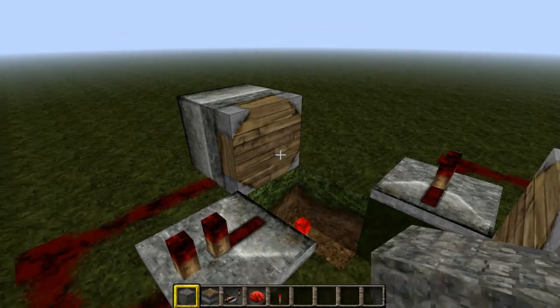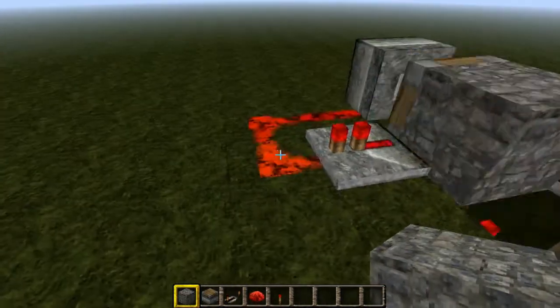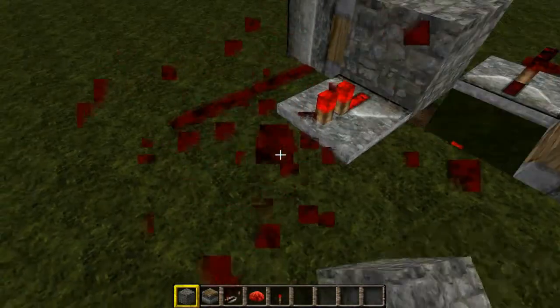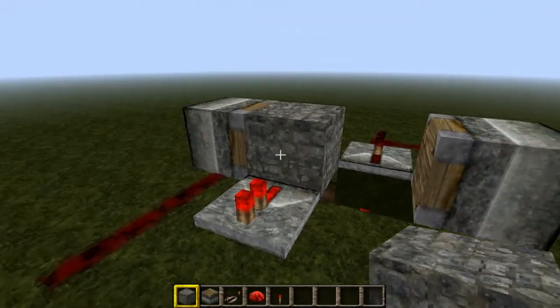Now all you've got to do is add a block in and it pulses like so. It does that constantly. To turn it off, just destroy one of the redstone.